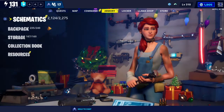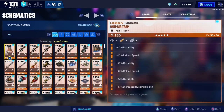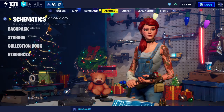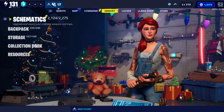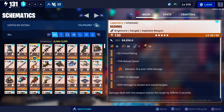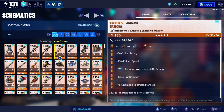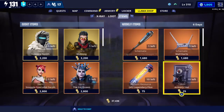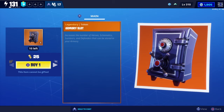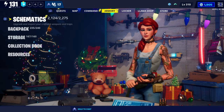If you're a new player and still don't know why you have some things locked — this inventory number, 2,124, versus my 2,275 — if you don't have enough space and things are locked, the right-hand side is your maximum. To unlock those weapons and increase that number, you buy these armory slots.